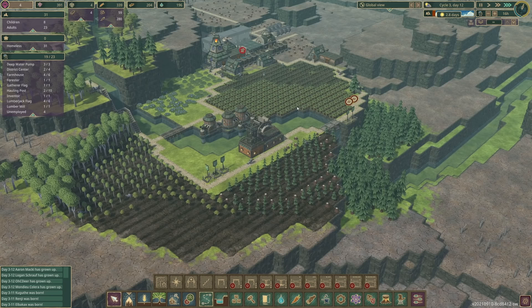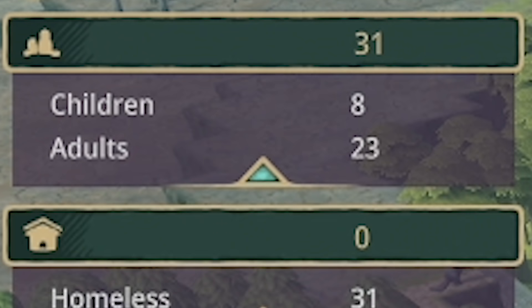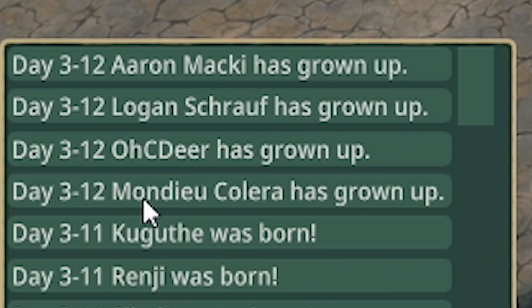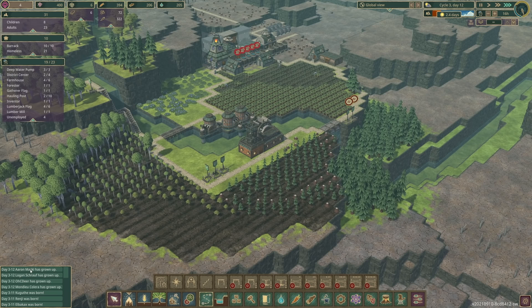We're going to leave that there for today. We've got two and a half days until the dry season, so next episode is gonna be pretty tasty. We've got so many beavers we need to survive now as well - but I think we'll be okay, I think we've got this. Especially as Mondu, Calera, OCD, Logan Scruff and Aaron Mackie have all grown up, so they can all provide a helping hand. All right - peace, love and bridges guys. I'll catch you next time. Bye!